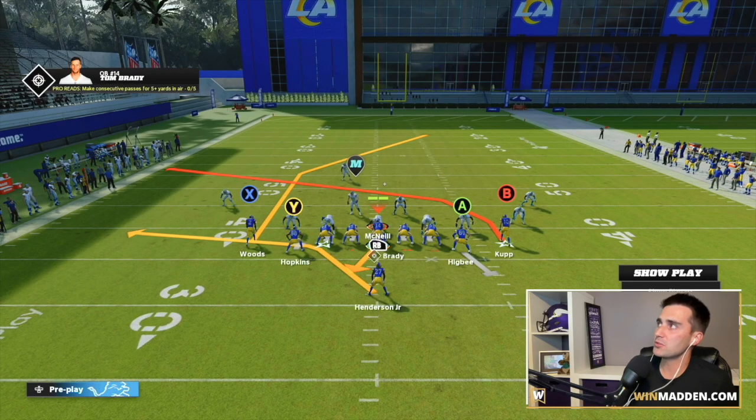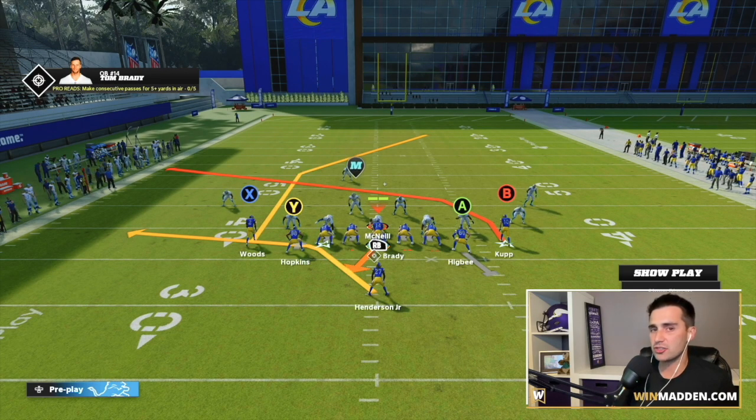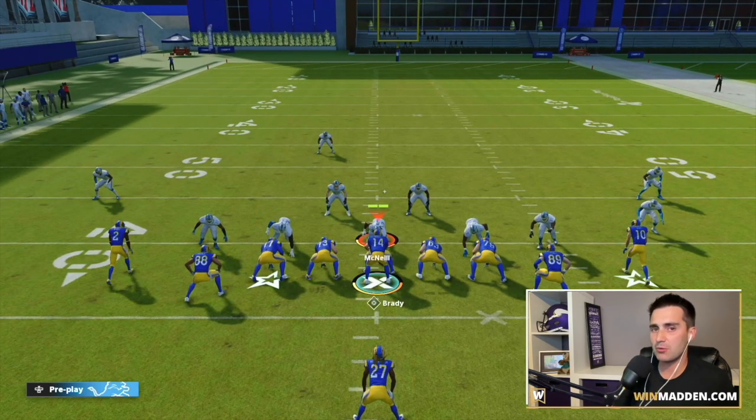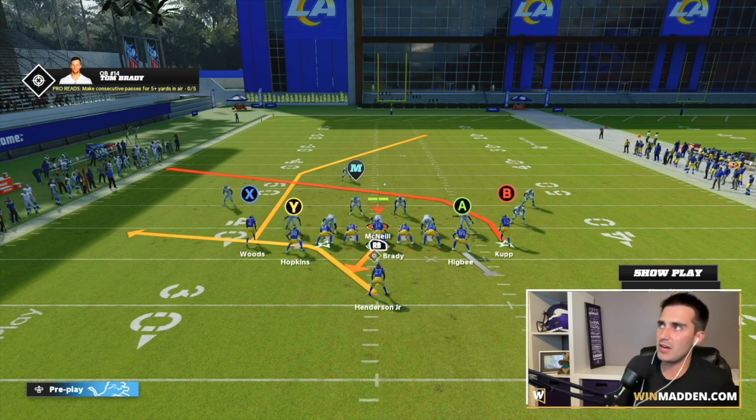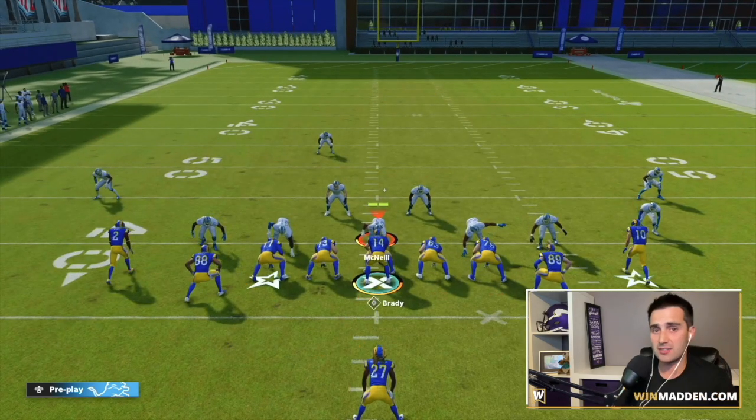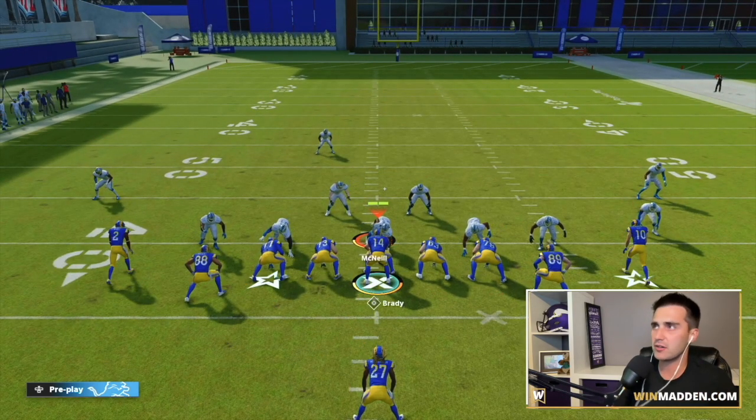The deep post by Robert Woods is starting on the short side of the field and running towards the wide side — that is how this bomb is going to work. Make sure your setup looks like this: your deep post route needs to start on the short side and run towards the wide side. The setup is very simple.